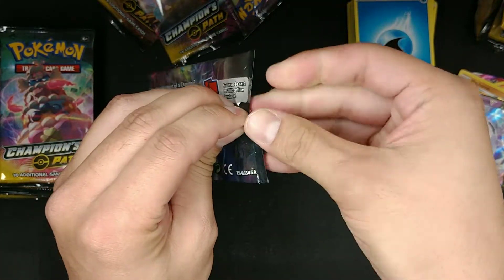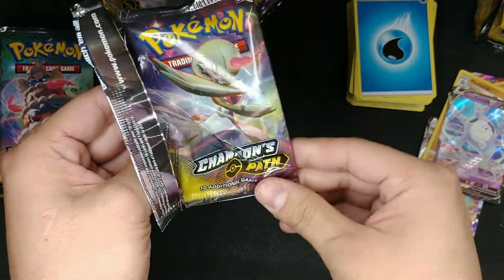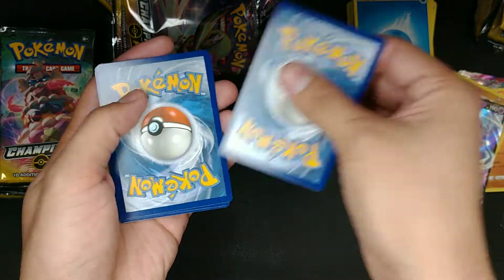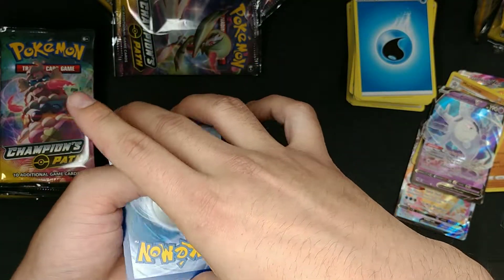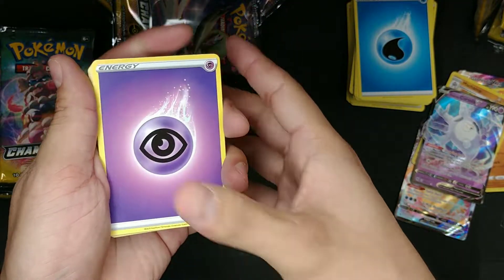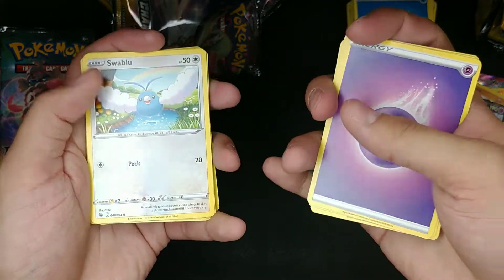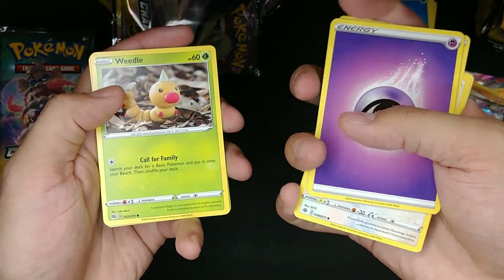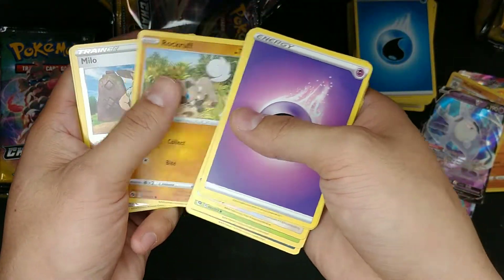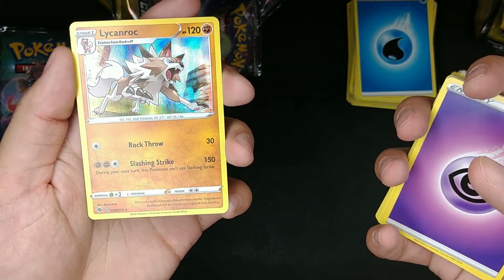Alright, we're almost about halfway through this pack opening, so if you're still with us go ahead and give a like and comment. Have you guys already pulled any of the Charizards? How many packs did it take you? Lightning Energy, Absol, Great Ball, Pokécenter Lady, Swablu, Sizzlipede, Weedle, Galarian Zigzagoon, Rockruff, Milo, Reverse Holo — and for the rare we got a Lycanroc Holo. Nice! A good boy.